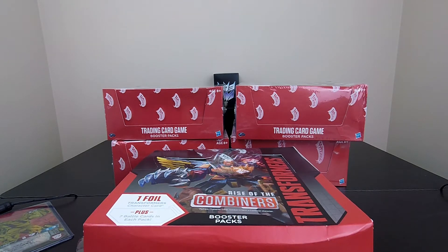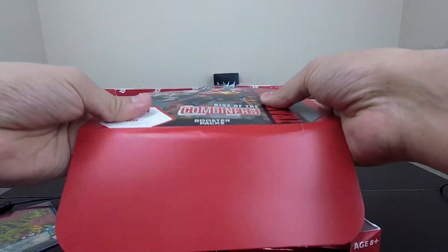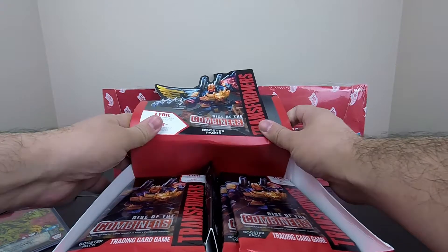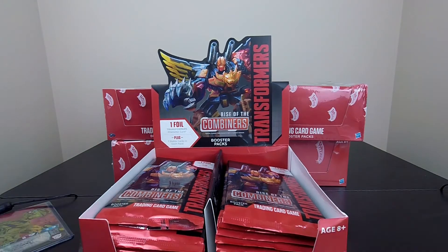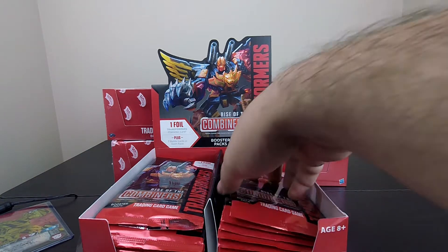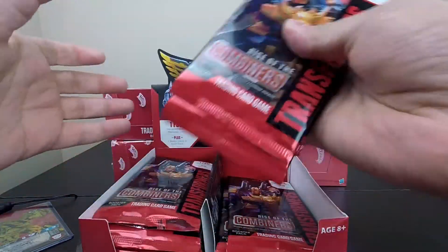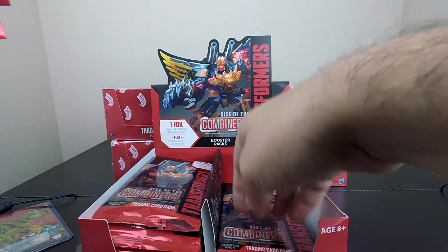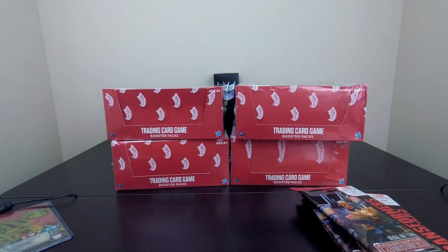That gives you the possibility of building up a combiner. So let's say you decide to come — you show up around 1:30 or 1:45, it's good to show up early. You pay your $30 to the store owner and he hands you six packs: one, two, three, four, five, six. The rest of the packs go to the other participants.